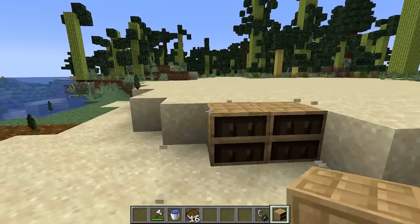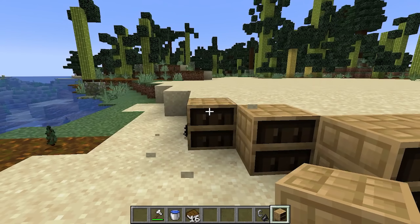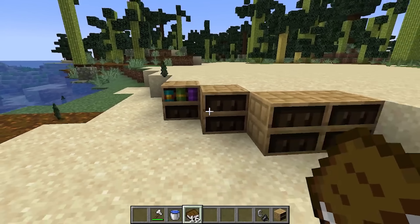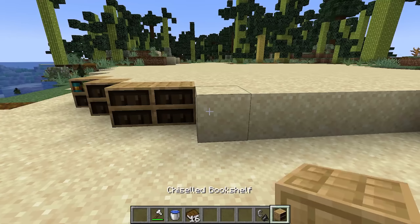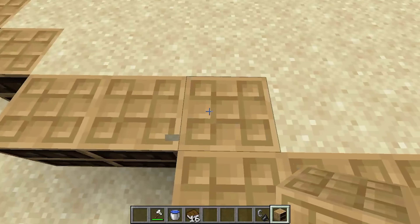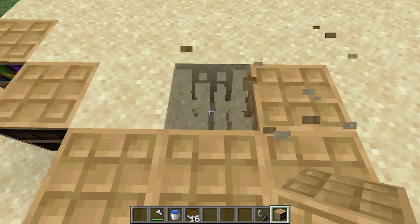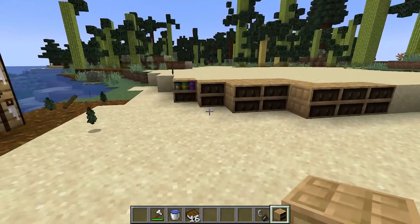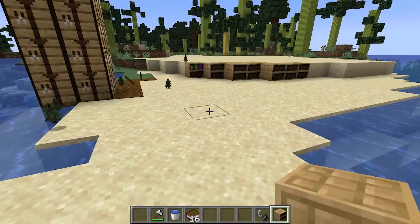I think it's important to acknowledge just how beautiful of a block the chiseled bookshelf is. Sure, it's really nice when you fill it with books, but it's also just a really nice looking block by itself. From the side it looks pretty fine with no books in there, but from the top it just has this really nice tileable texture that I think could work really well, especially if we replaced every block in a biome with it.